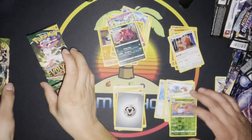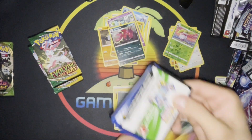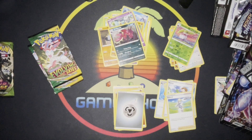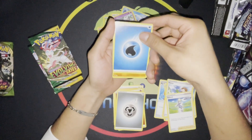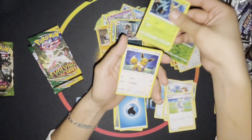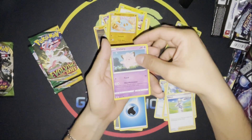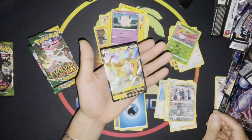And now on to Vivid Voltage — and this is a White. Let's go! Hopefully it's a Rainbow Pikachu. All right, so Water Energy, Hitmontop, Krokorok, Dhelmise, Eevee, Seedot, Electrike, Vampi, Clefairy, Reverse Metagross — that's cool — and an Ampharos V. The edges look nice.